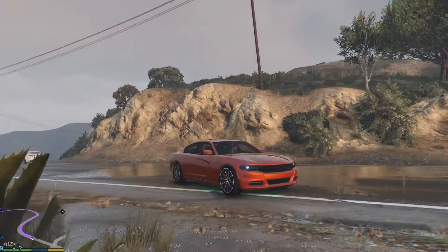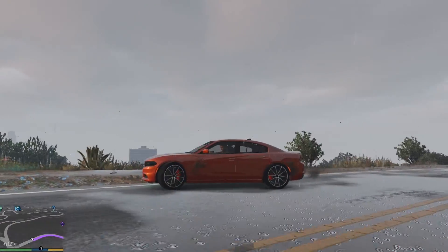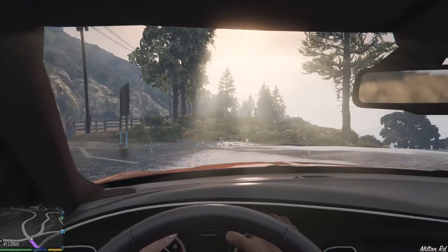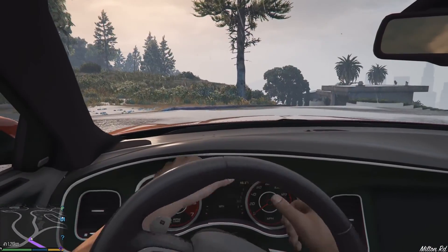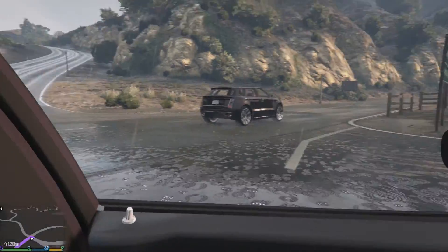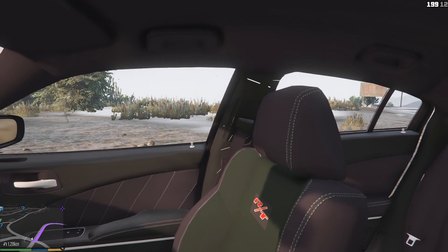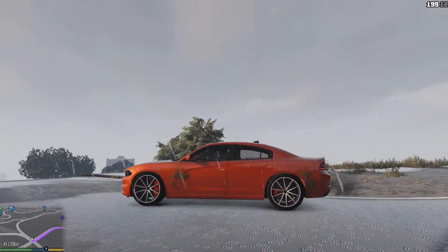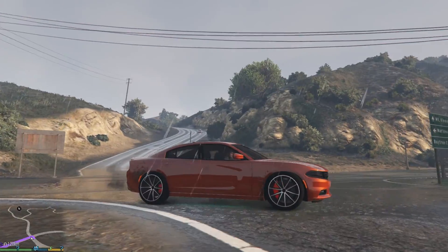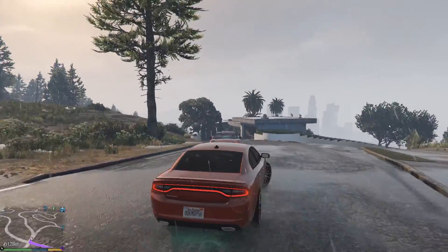It looks exactly like a 2015 Dodge Charger RT. You get the first-person view where you're steering with the hands through the steering wheel. You can see it's got the RT stitching right there, it's got the hemi badges on it, RT in the front, red brake calipers, and it's orange — orange all right, go just challenge it.